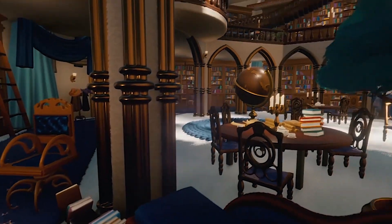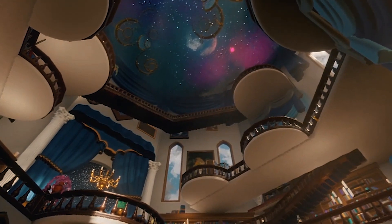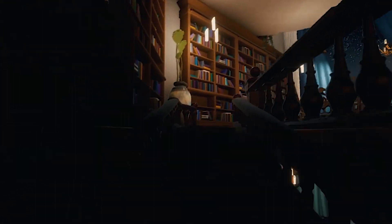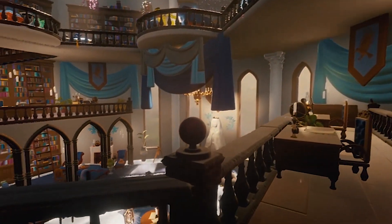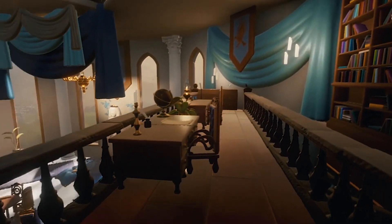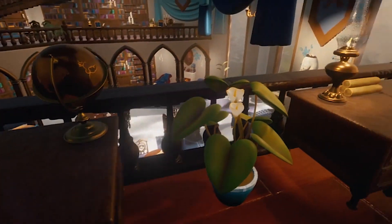Inside the common room we have a large statue made of white marble of the house founder, which is Rowena Ravenclaw. She's right here. We're going to go past her and go up the stairs to check out what we have on the second floor. Let's go up. This looks very, very cool — we have lots of things here. Let's look down. Really nice. Some study tables, I believe — some parchment and some quill and ink.